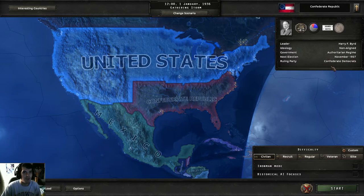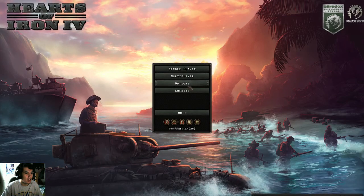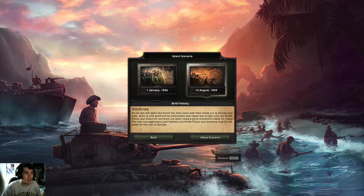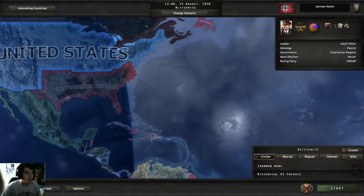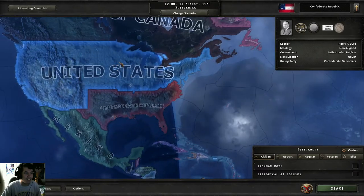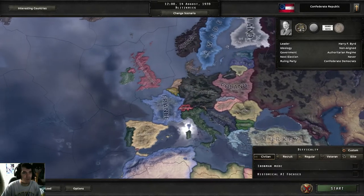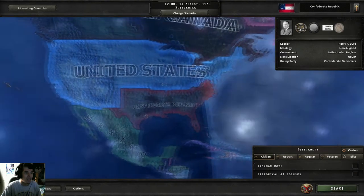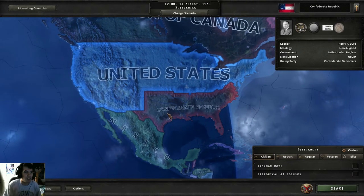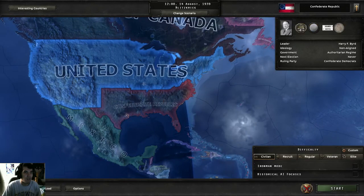Let me go back to single-player new game, 1939. I wonder if I go to war — there it is. I wonder if the Confederate Republic actually goes to war against the US and joins the Axis side with Germany, Italy, and Japan, and then we can have a four-way Axis party going on with the Confederate Republic going to war against the United States. I'm gonna start it off in 1939.